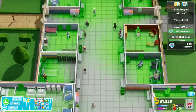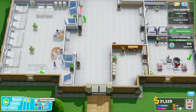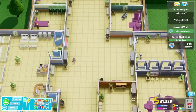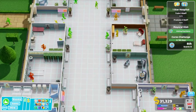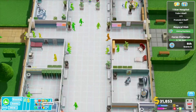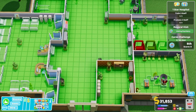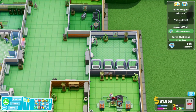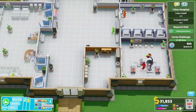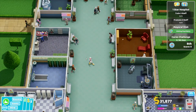Let's have a quick look through. Attractiveness, health is okay, patient happiness, staff happiness is good. Weather's fine. Thirst — you're thirsty, we'll go and get something to drink. Hunger. Staff energy doesn't matter. Hygiene — ew, that's disgusting. Toilet, boredom, maintenance. Alright guys, we'll pause it there.